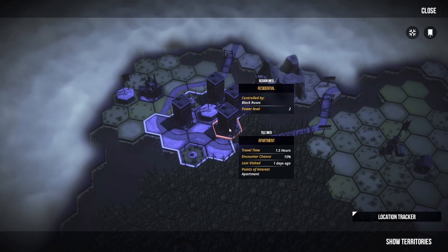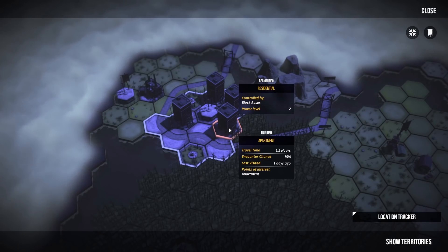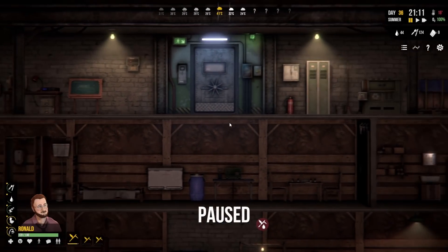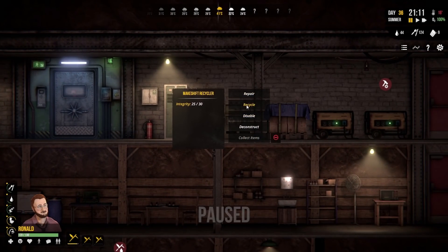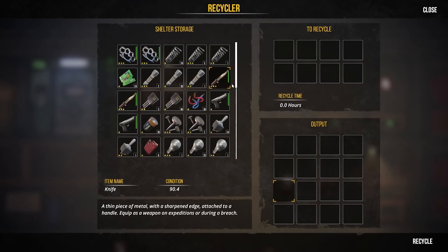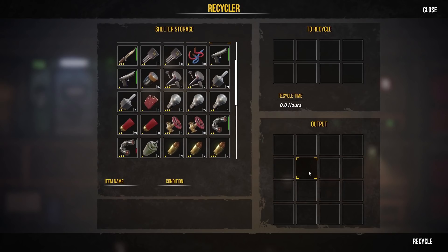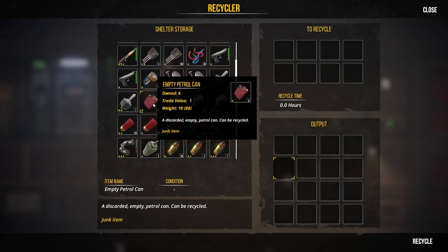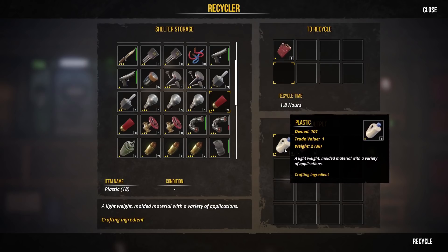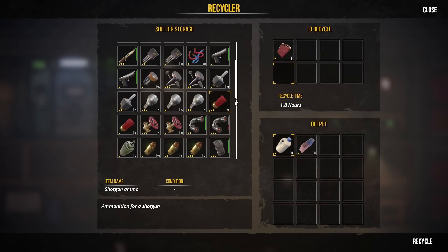Everyone has returned with all sorts of wonderful goodies and some slightly less wonderful goodies that we can throw into the recycler, which is marvellous. Let's see what we can actually recycle — I do like using the recycler. So we've got six empty petrol cans right here, we can get rid of those. That gets us quite a bit of plastic and a good amount of rubber. That's quite useful.